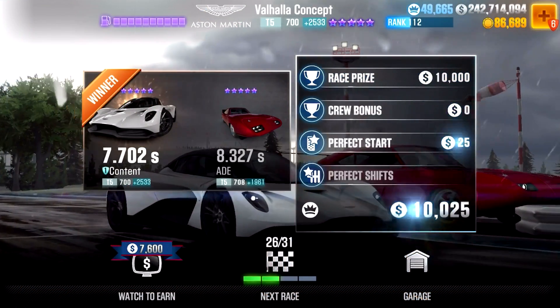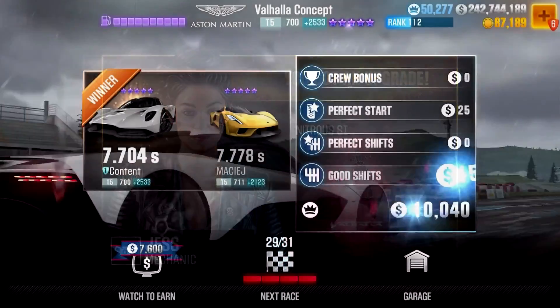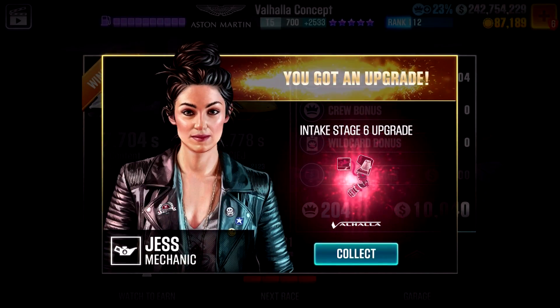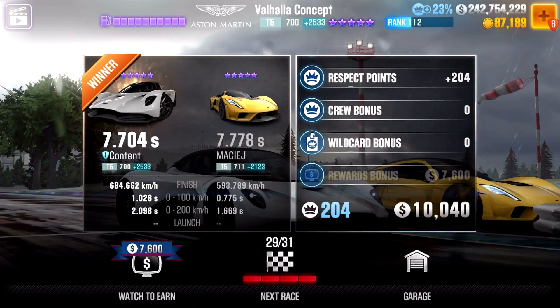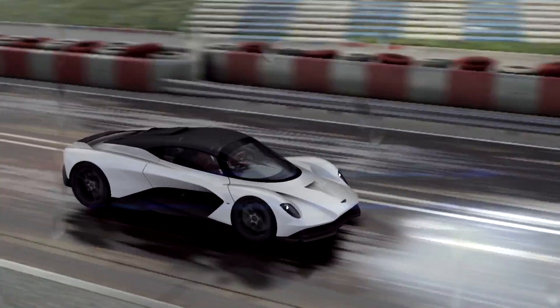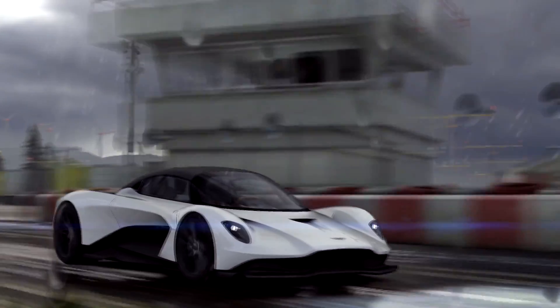The first stage 6 part is on race 25 where you will have to be faster than an 8.327, followed by the other stage 6 on race 28 where you will have to beat a rather hard 7.778 — but that is still a doable time on stage 5. These times can of course slightly vary depending on the opponent, so if at any point it's too hard and you're stuck, try again by finding other opponents. Just back out and go in again.